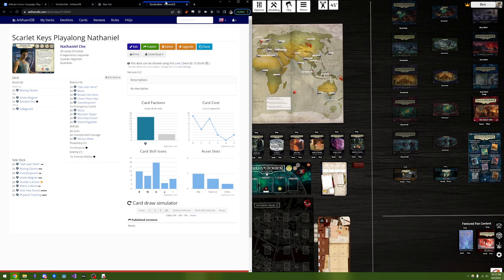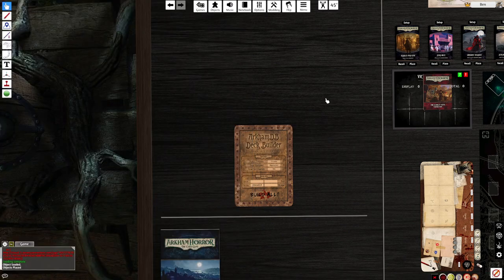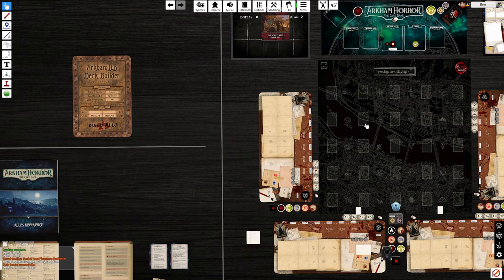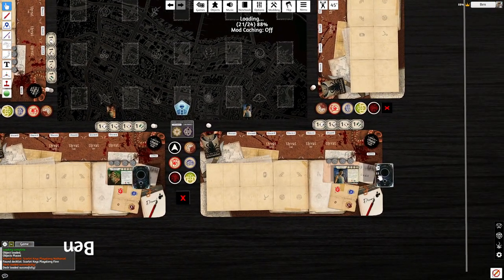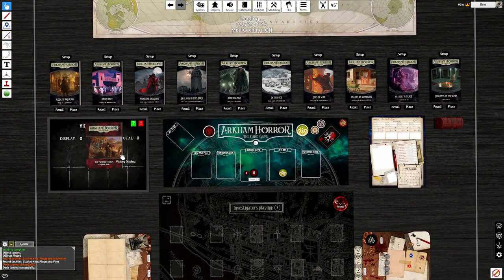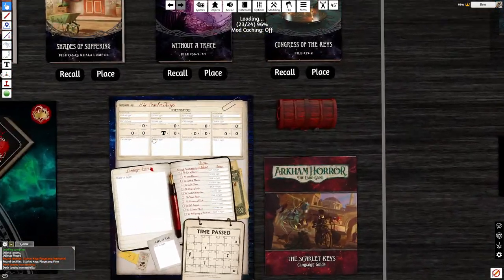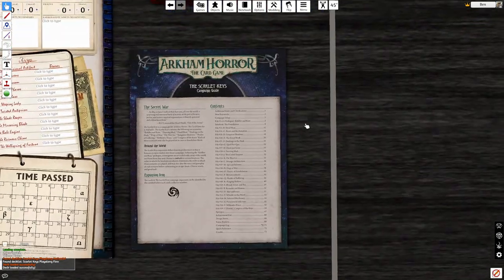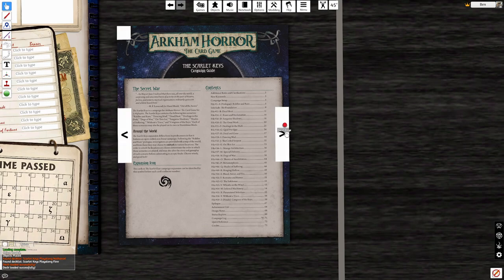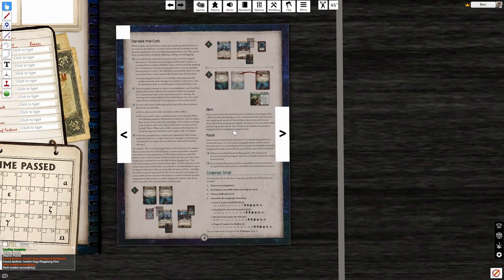Let's put these in one window. We got Finn as our clue character and Nathaniel as our fighter. Import those. So we're going to set up the campaign log — this will be Finn, this could be Nathaniel. No starting traumas or anything, no 'In the Thick of It' in this card pool. I'm not going to read all the story text for Scarlet Keys because there's a lot of it, and probably you're already familiar with this if you've played this campaign.